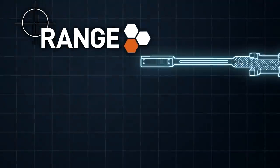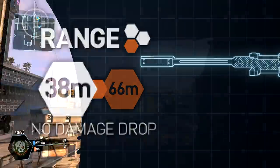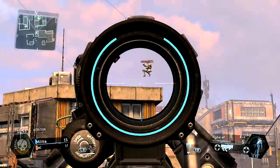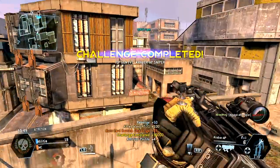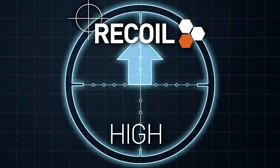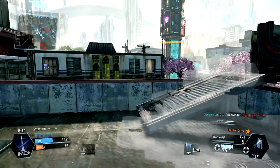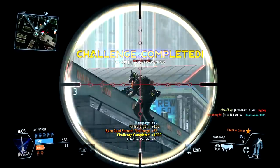While the Kraber's projectile does require significant travel time to reach distant targets, there is no damage drop-off once it arrives. You'll deal the same massive damage over all combat ranges. Recoil is heavy on a per-shot basis, but not a factor at all in terms of shot accuracy. As a bolt-action weapon, your rate of fire is much too slow for the kick to perturb any subsequent shot.